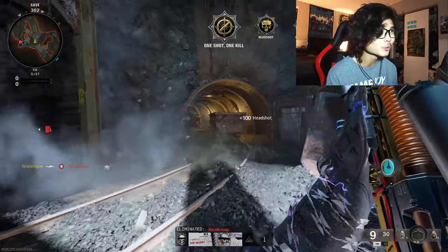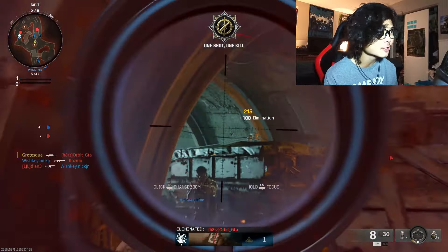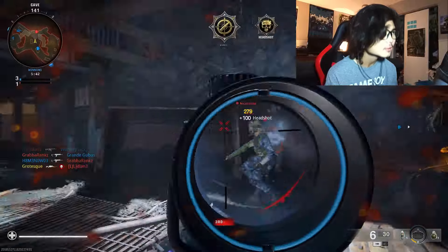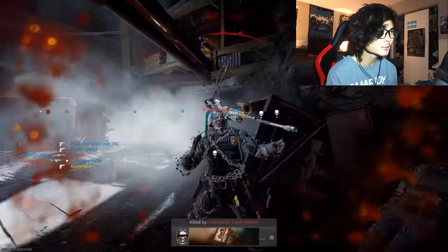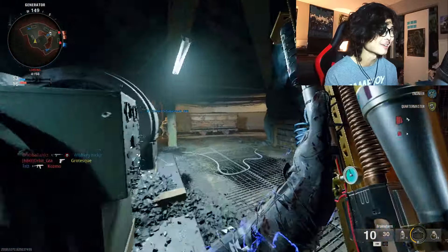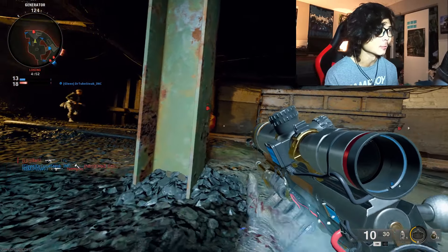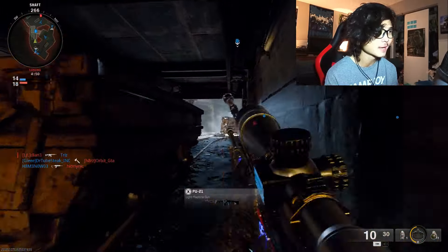There's one headshot right off the rip — we're one tenth of the way there. That was a body shot though, the flinch is insane. We're off to a good start but now I'm really struggling. Everybody's running around all crazy. I enjoy sniping on this game, I really do — it's just that trying to do it on the Face-Off maps... you can do it, but you really shouldn't.